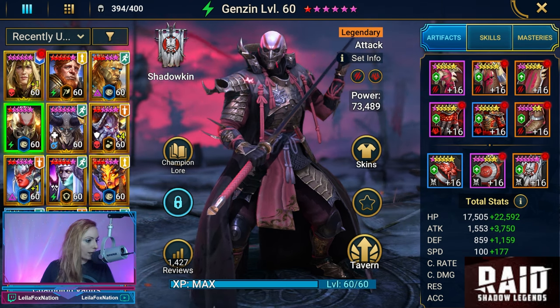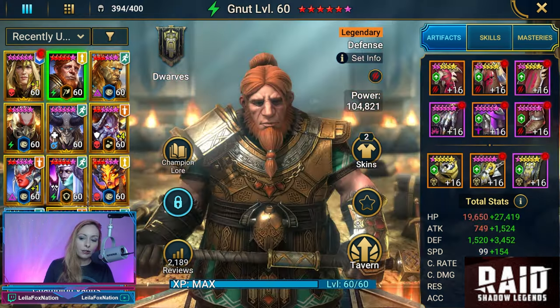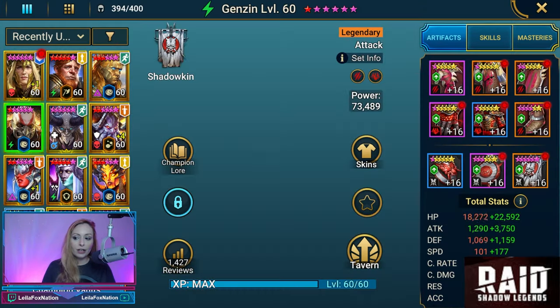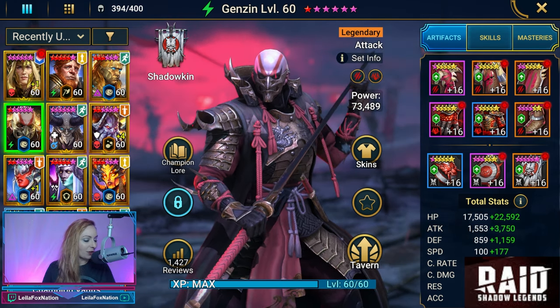The team we are going to be running is Lonnie, Lonna Theral, Newt, Cardial, Genzin, and Kymar. That's the team we're running with Genzin in Fire Knight Hard 10. Let's go run it.